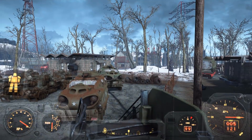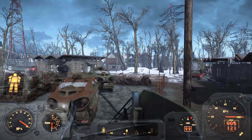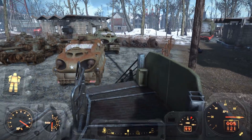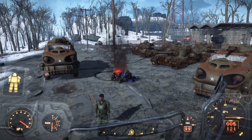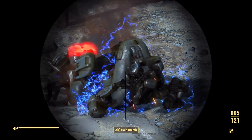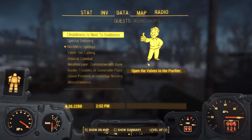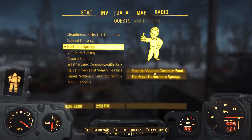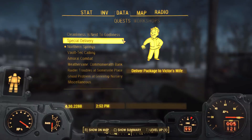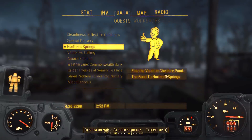Hello everyone and welcome back to my Fallout 4 miniseries of Northern Springs, where today we are right where we left off in the last episode at this military checkpoint, after having dispatched some of those horrible robots. Now we are on our way to Cheshire Pond to check out a vault and actually make some quest progress in this mod — I am so excited about that, purely because it's taken us a while to get here.